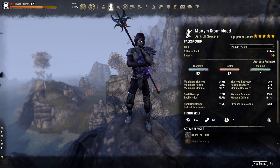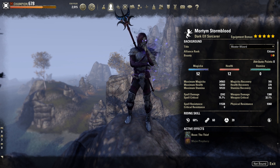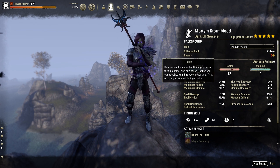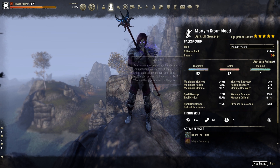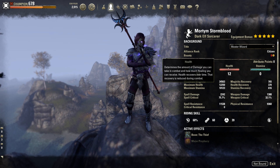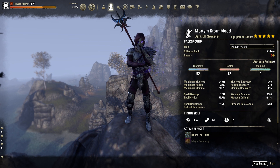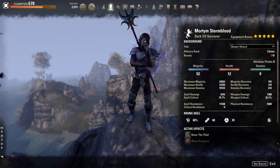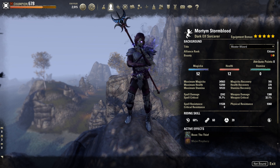Starting with Race and Attributes: we're doing a 52 Magicka, 12 Health split. Some other common ones are 60 and 4, or just all 64 into Magicka. Personally I just like a little more health that this particular split gives. As for Race, we are playing a Dark Elf, however they are technically not the min-max one. You actually want High Elves for that because High Elves will get 2% extra shock damage and 1% more Max Magicka than Dark Elves for this particular build.